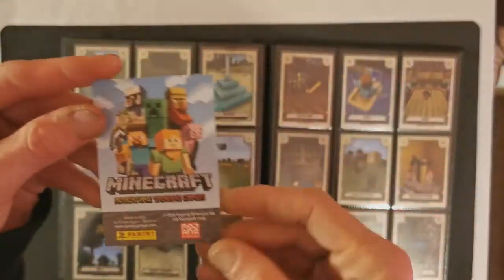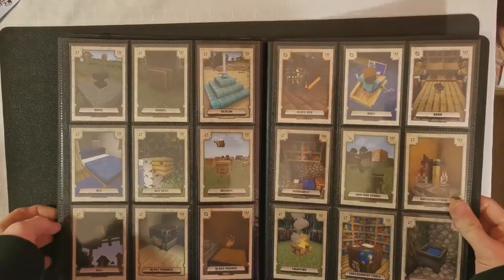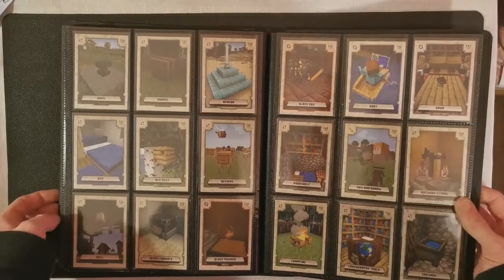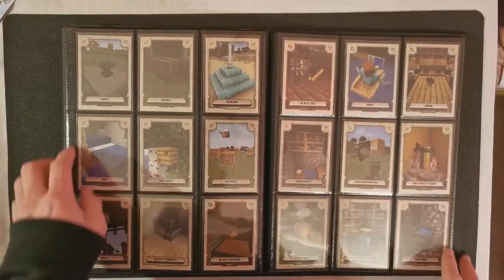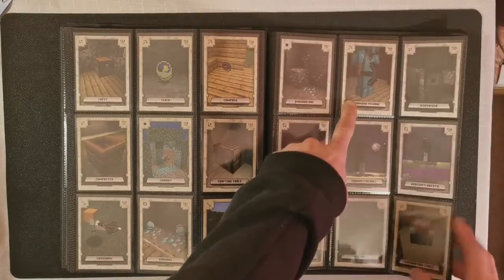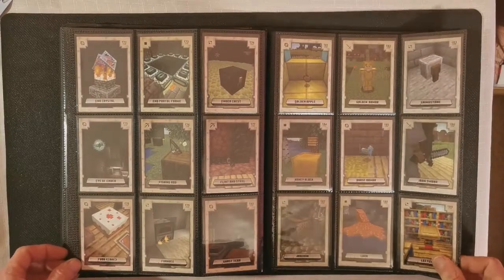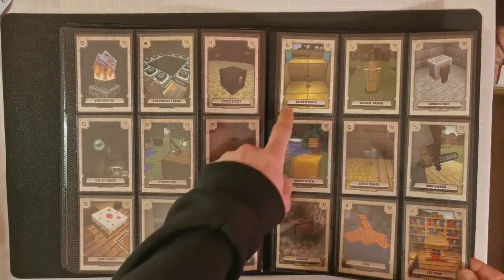That's what the back of the cards look like — they're all the same. Now we're looking at items: anvil, beacon, laser rod, there's a diamond pickaxe, and a golden apple.